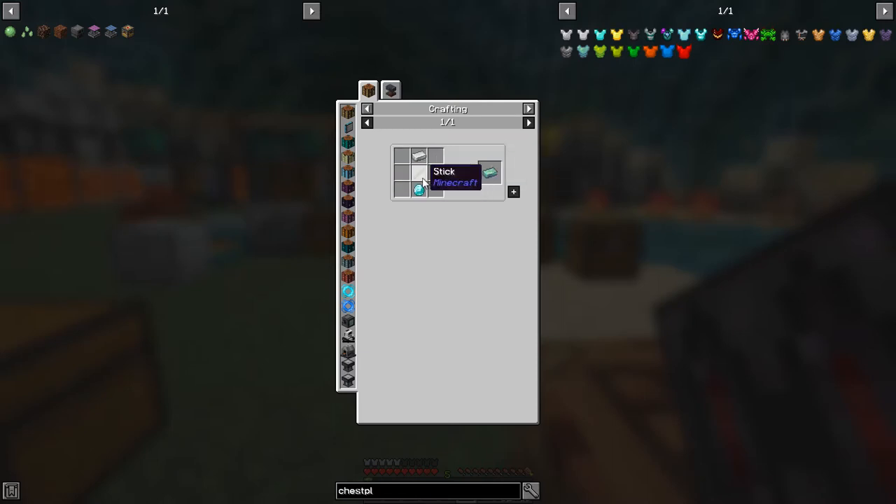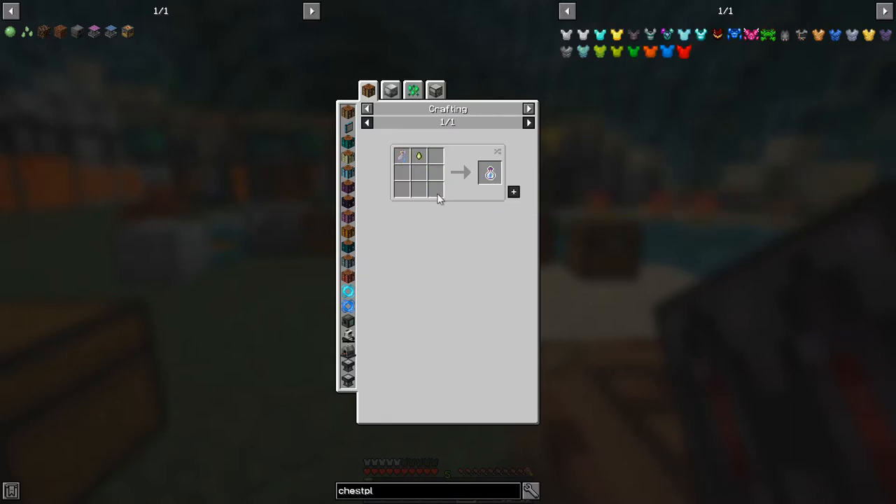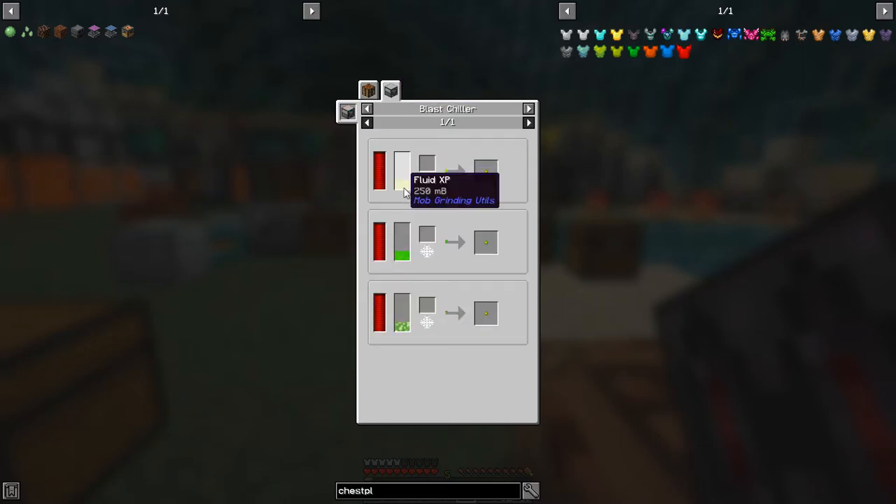There's also an unstable infused chestplate which we can't do yet because we need a semi-stable one, and for that we need four enchanting bottles. Those would need experience droplets from Mystical Agriculture or a dissolution chamber — but we haven't started Thermal Series yet, so we'll skip those for now.